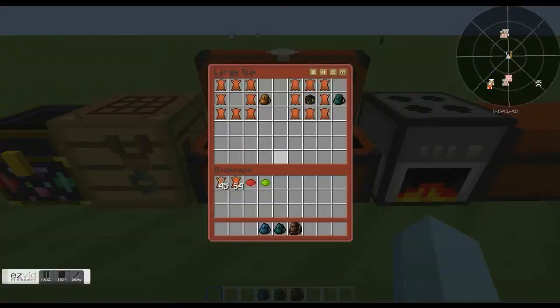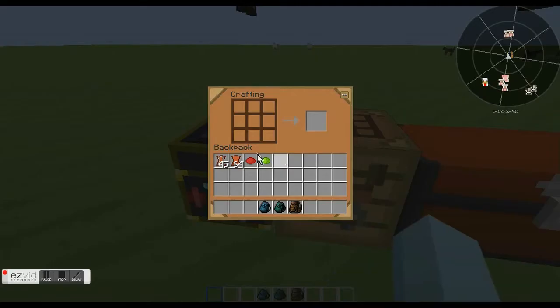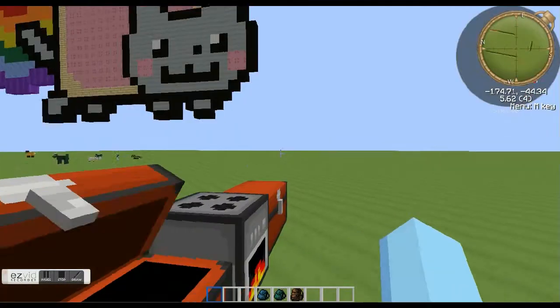I'll show you the crafting recipes as we go. What you need is eight leather, arranged like you're making a chest, and you get a backpack. You can also put dyes in the middle of the recipe to make colored backpacks, so you can tell the difference between one and another.